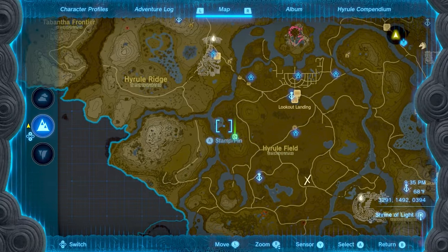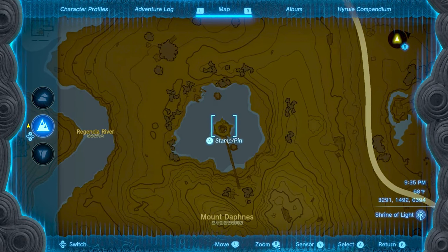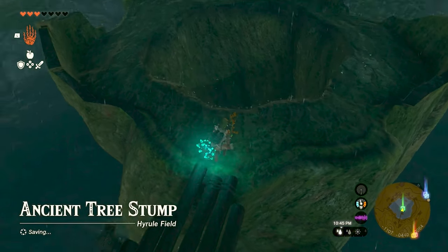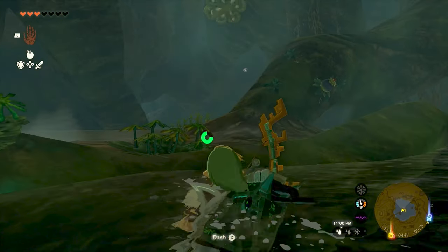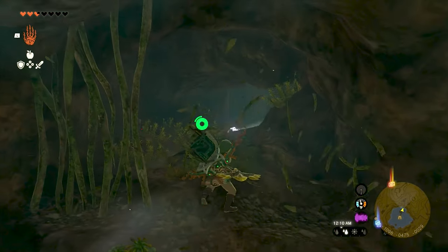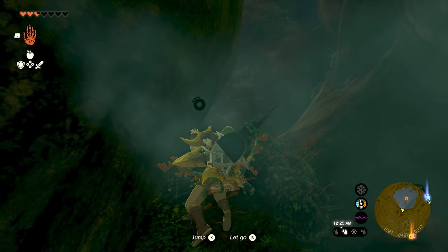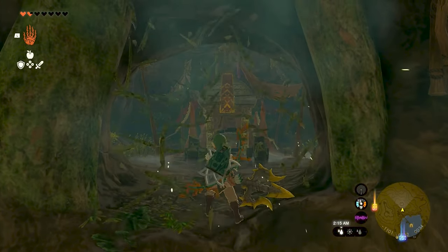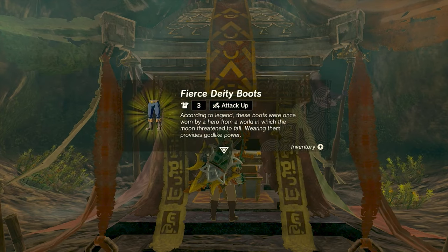One more piece to go. For the last one, you will want to head to central Hyrule. To the west, you'll find the old tree stump, just north of Mount Daphnis. Make your way inside the tree stump. Ignore the enemies, ignore the like-like if you want, and head south through some vines. Make your way through where you're going to see a larger root. Climb that all the way to the top, and make your way to an opening that leads to the treasure. You now have the boots and the entire Fierce Deity set.